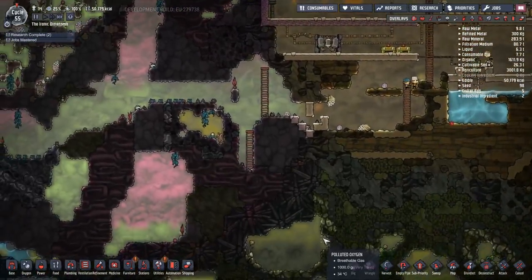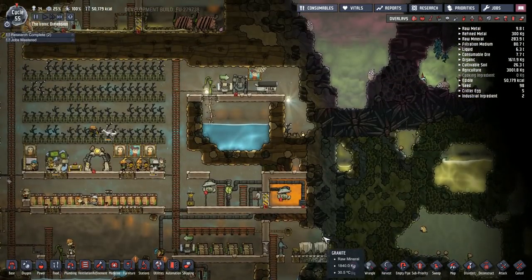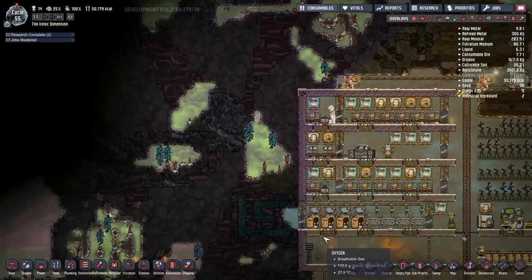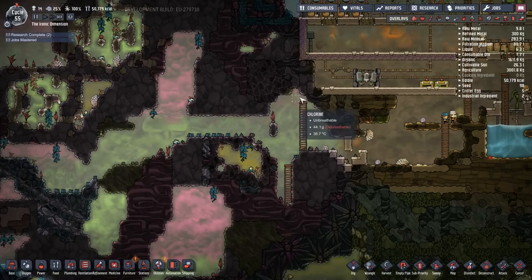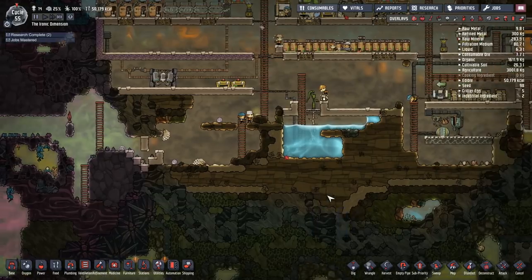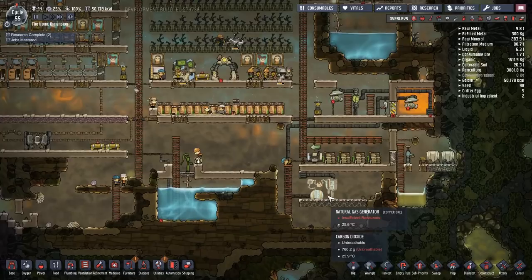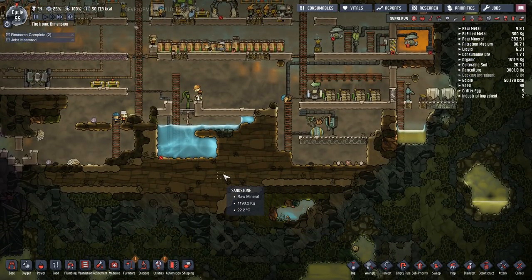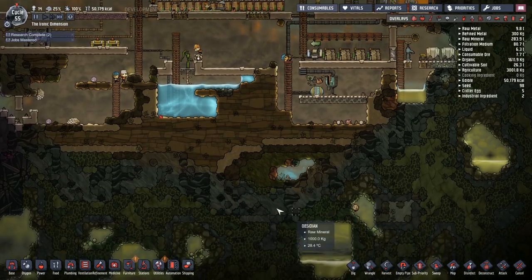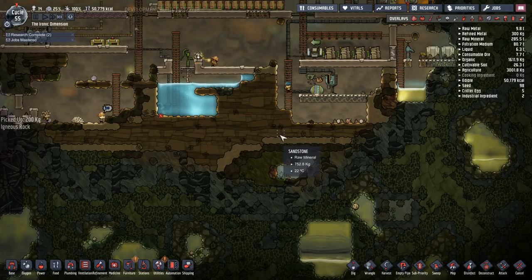I also wanted to get a hatch farm started today. I don't know where we'll put it because we're actually lacking space. If we go to this side it's really hot over here. We do have some space opened up down here — if we can take control of it and mitigate the temperatures it might be all right. First things first though: oxygen production. I'm going to set up my oxygen production at the lower part of the base this time.